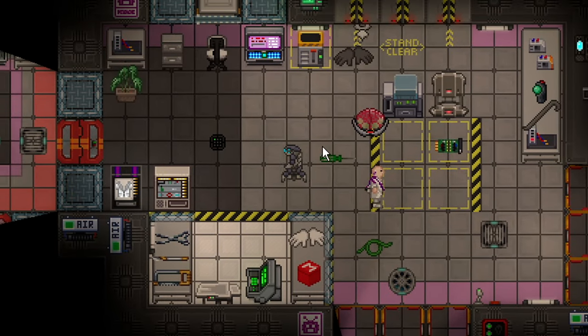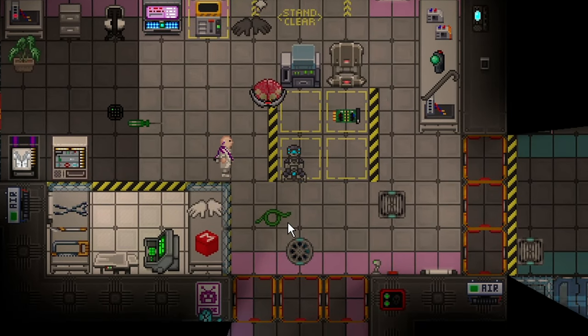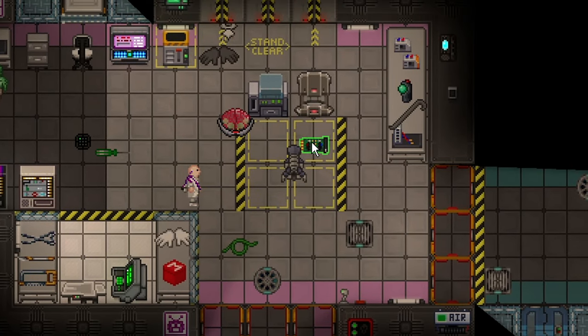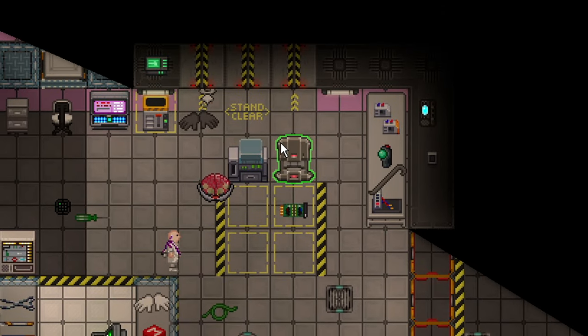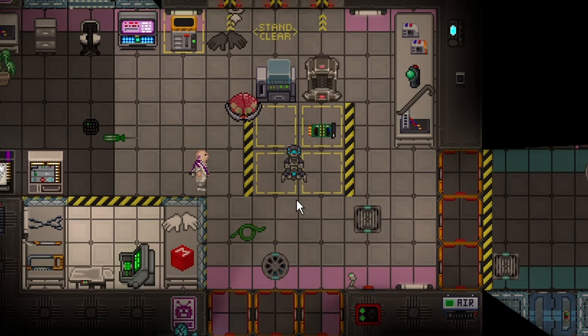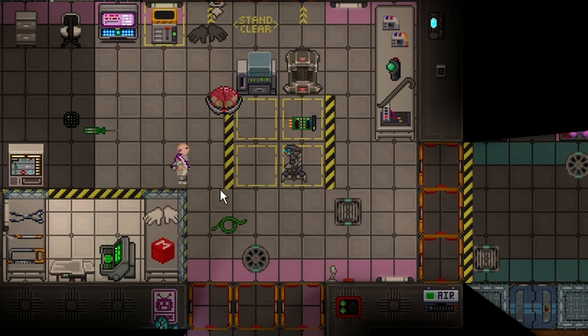As this borg, all I can do is talk. I have no functions other than maybe dragging items, but I don't have any modules, so I can't do any specific work. The only thing I could do is put myself into the charging station and charge, but my battery is full. So, let's move on to how to make this borg useful.